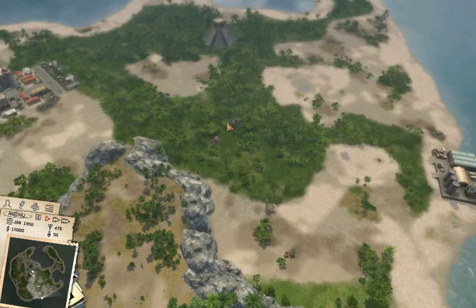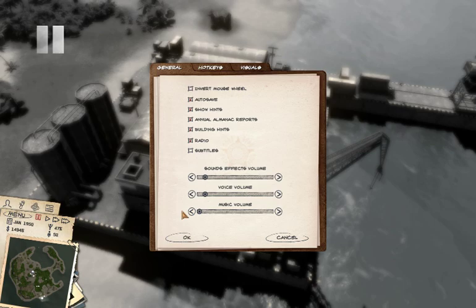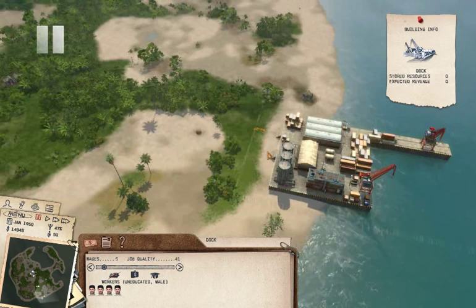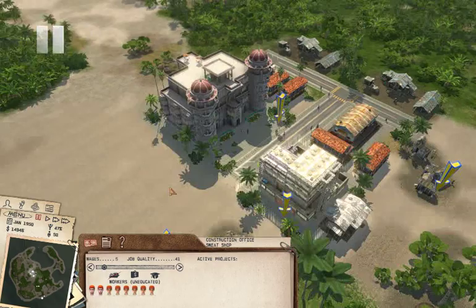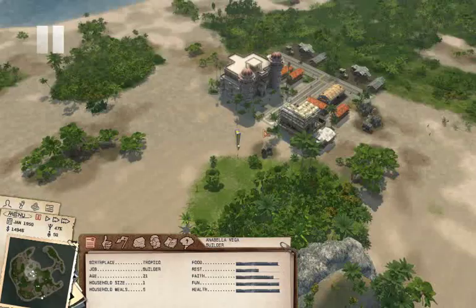Okay, I seriously hope you can still hear me. What do we got? So we've got the docks — the most important building here — because it's gonna transport all the stuff that we produce on our island that makes money somewhere else. And this is our city center. We've got a construction office where people work. You see that the arrows point to people that actually work at those buildings. Like for instance this girl here, Annabella Vega — she's a builder.